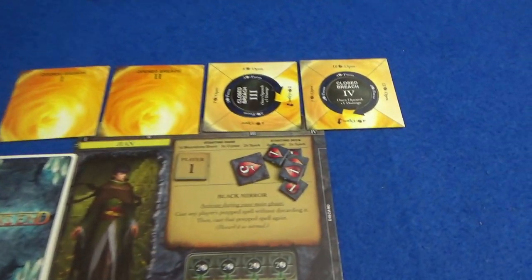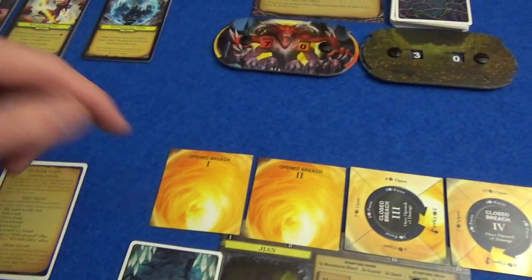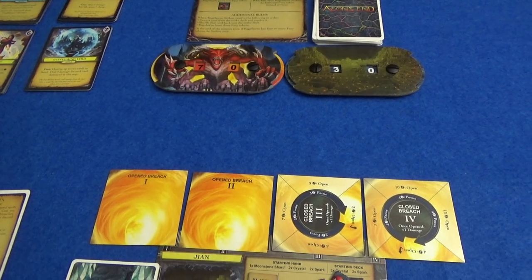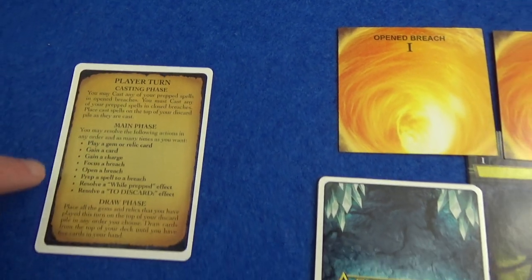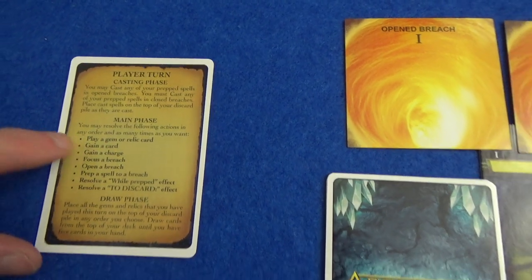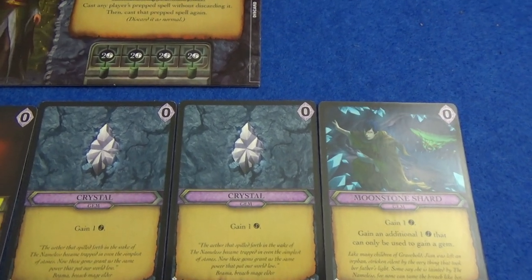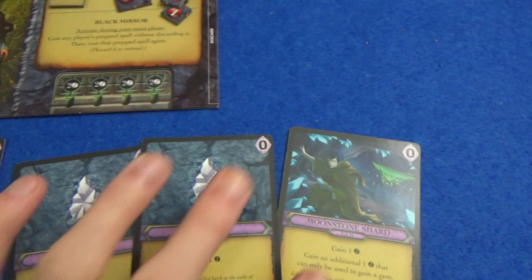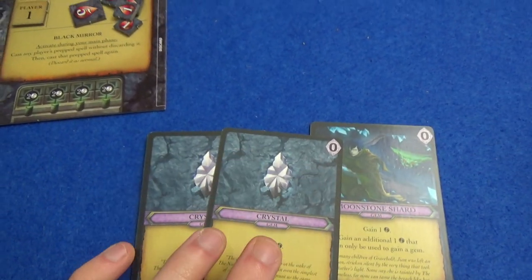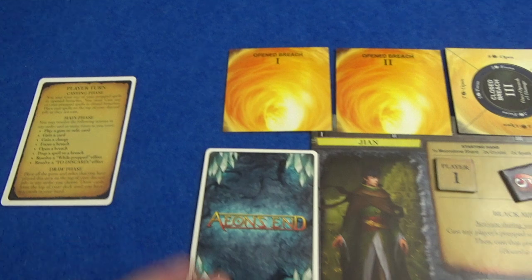To start with it's player one — I am player one — so I start my turn. What happens on a player's turn? We have the casting phase. If I had any prepped spells in my breach area, they would get cast and discarded. But we have nothing, so we go straight to the main phase, where I can do a certain number of actions as many times as I want and in any order. I can play a gem or relic card — these generate ether, which is the currency of the game. Any gems or relics played on your turn are set aside, and at the end of your turn you decide which order they go on top of your discard pile.